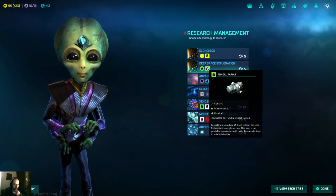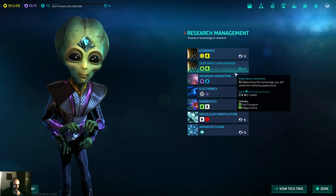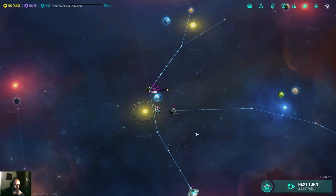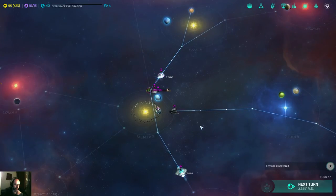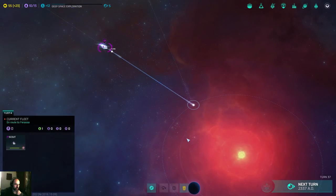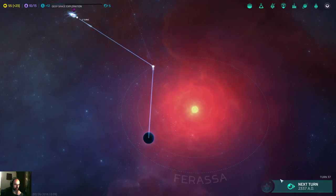Deep space — well, I have a lot of tundras nearby, so maybe this is better. Let's go for it. I discovered Ferasa, which doesn't have anything interesting.